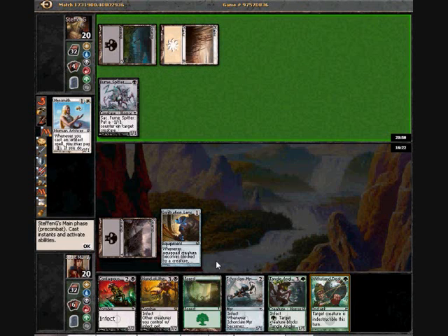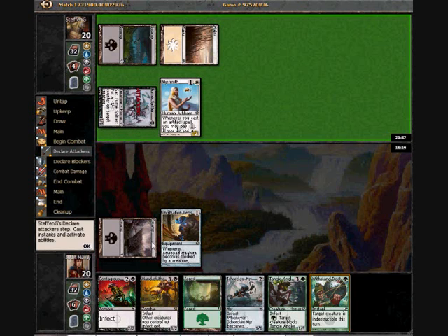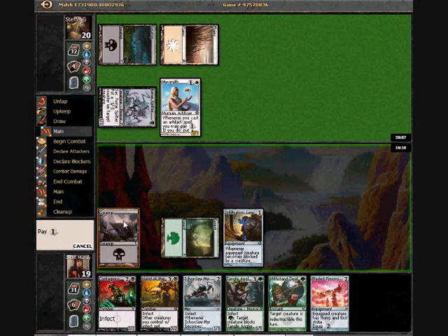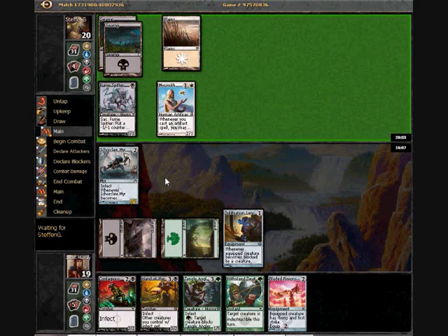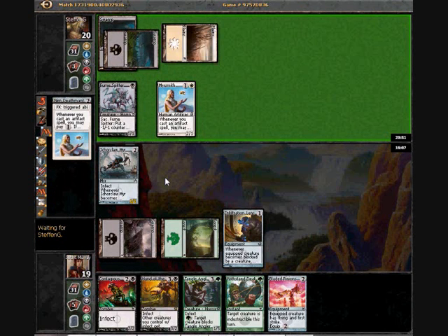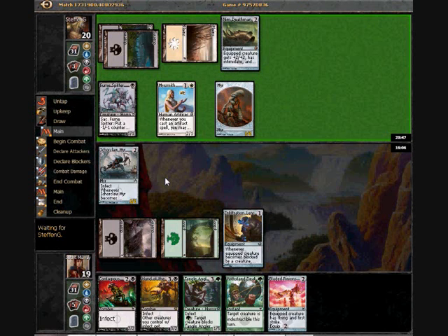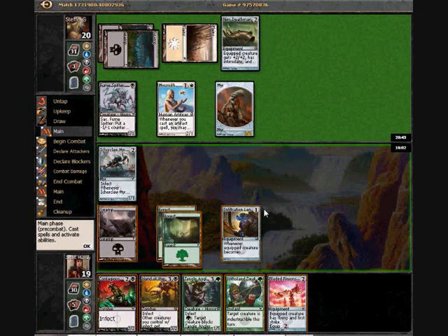This hand is a little bit vulnerable to not drawing a land. I'm going to whip out the Ichorclaw murders now. I could obviously wait to see if I draw an answer to a fumespitter, but he's got it again. I think I'm in a bit of trouble here — I need to draw land pretty fast, or like a Nihil Spellbomb or something.